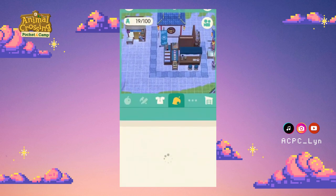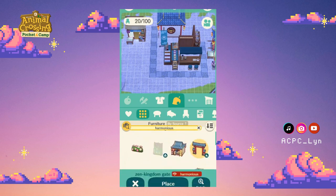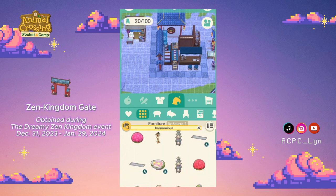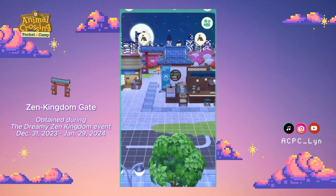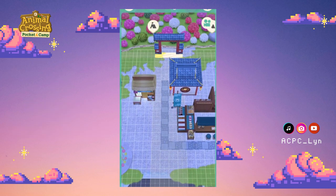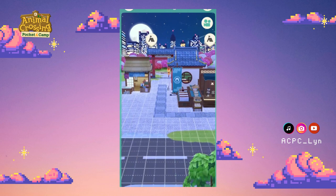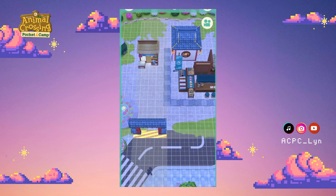My favorite villagers are Zell and Goldie — if you've watched a lot of my TikToks you've probably noticed I use Goldie in all of them. Goldie just fits, just works. I think that's kind of cute — I saw someone on Instagram just put it at the back of the path and I was like 'oh that's kind of cute.' I like how it looks like there's something you can walk to, but our path doesn't go that far, which is a little bit frustrating, so I might just move it for now.